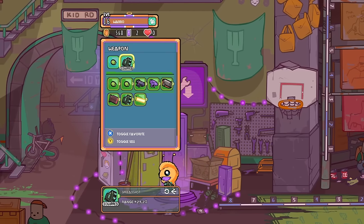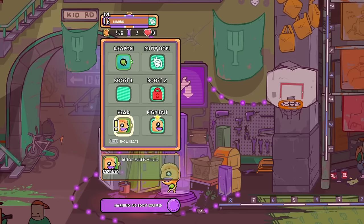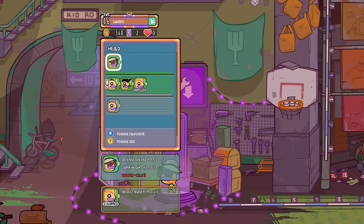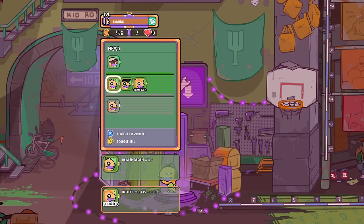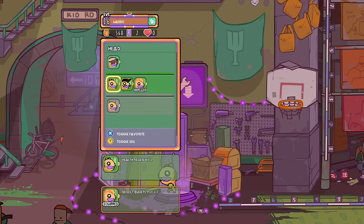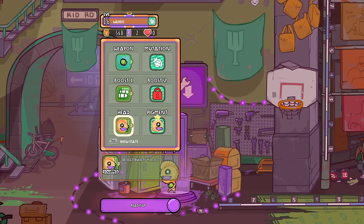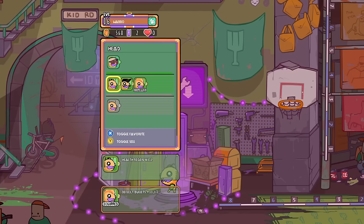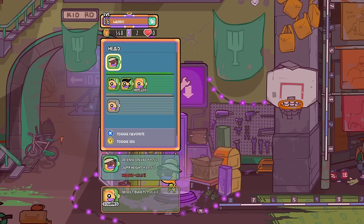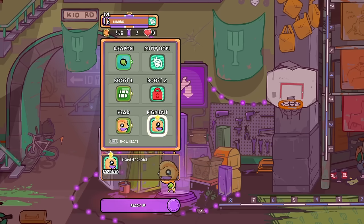Do we want to swap this out? I don't think range is helping me that much. We have more health regen. Oh, is it a boost? It's a boost. Defense on kill. Jump height but reduced max health. Wait, this one's giving me deflect bullets.